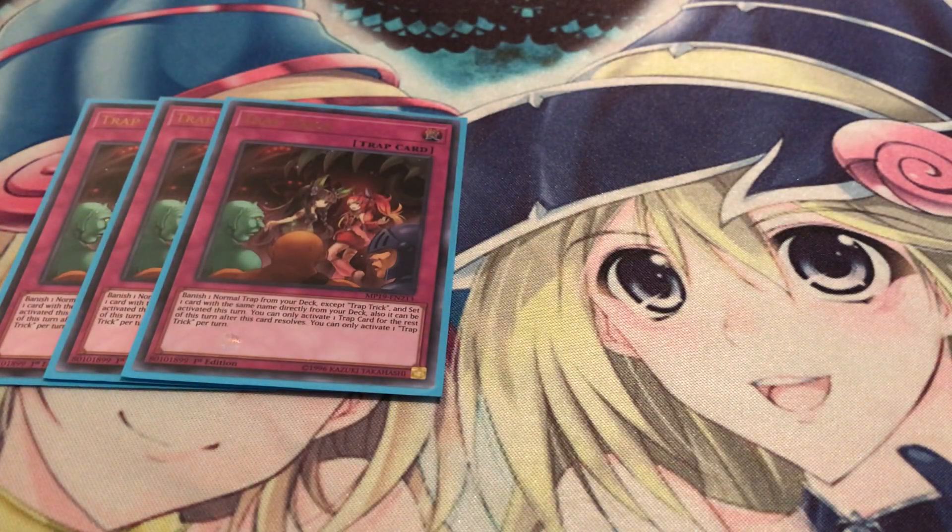Gotta play three Trap Trick. This card is nuts — you banish one normal trap from your deck except itself, set one card with the same name that you banished, and you can activate it on the same turn. Now keep in mind, once you use this card, you are only allowed to activate one trap for the rest of the turn. You can play other trap cards before you activate this one, but just bear in mind that once you play Trap Trick and set that card, that's going to be the only trap you'll be allowed to activate. Don't try to activate it too early, especially if you already have a full back row — get through the rest first and then play Trap Trick if you need to.